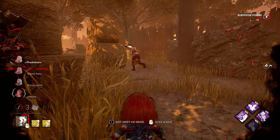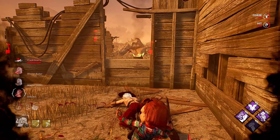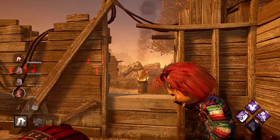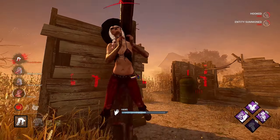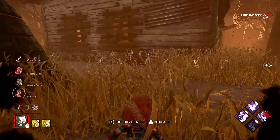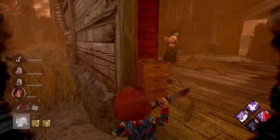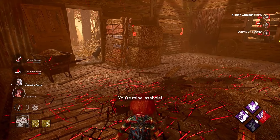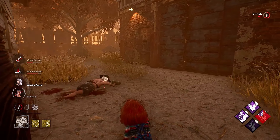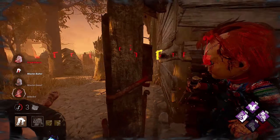We have numerous survivors here — well, what's going on? Thankfully we're right by a hook. I still love that Chucky is constantly flipping off survivors. I still love all the attitude. I did hear the other survivor over here and I see them now. You're trying to set up the hit, but maybe you should have healed them then. I'm guessing they messed up the heal and Sloppy Butcher was taking too long. So we'll throw you right here.